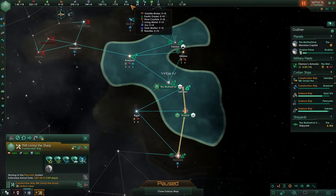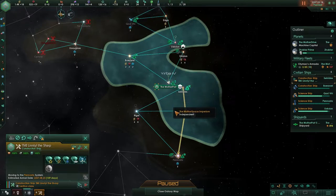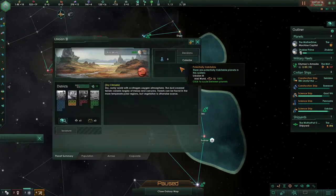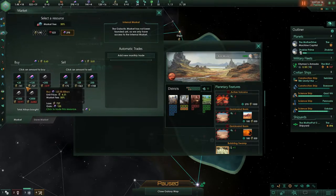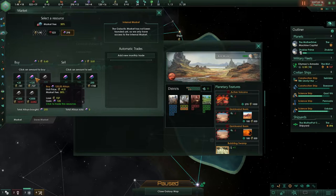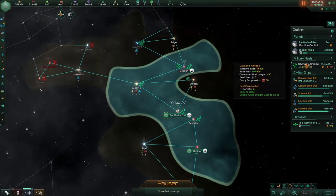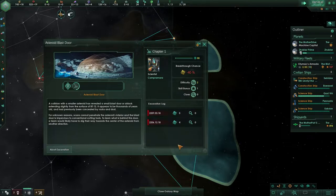We can now increase the empire sprawl to 100, and I do want to do that. But let's stay inside of our borders just for now. There are two planets over here - more than enough for us to colonize. We are lacking alloys. I think we do want to do this. Let's buy a few more. Let's start on that and take another look at this dig site.